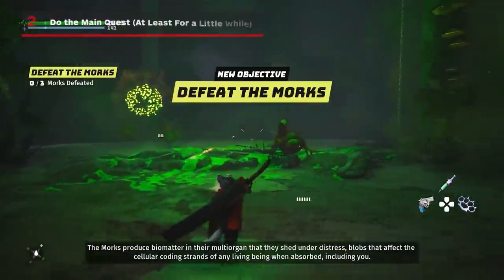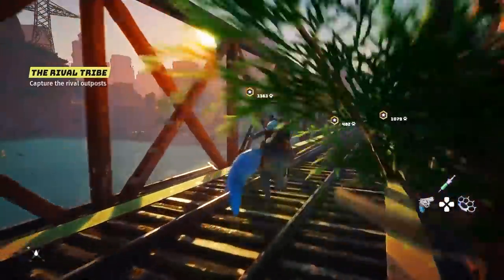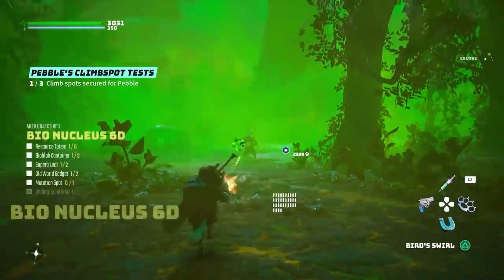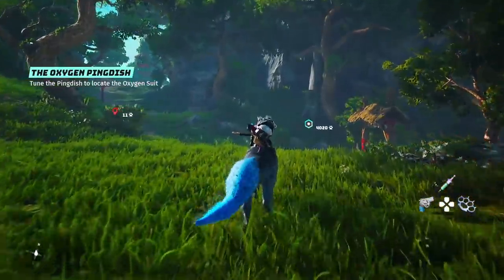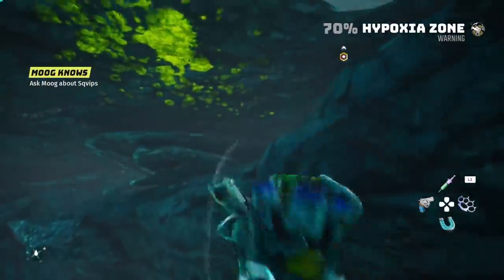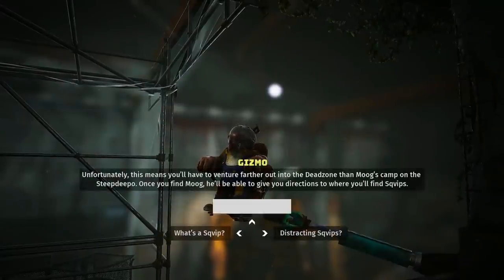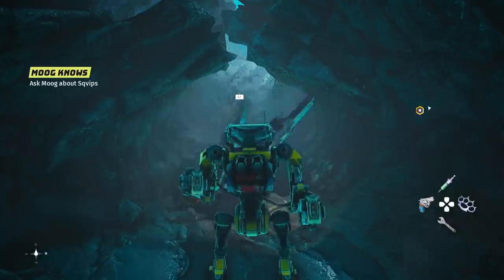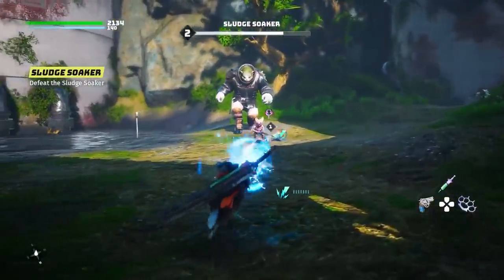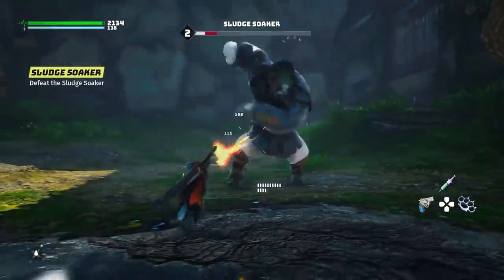Number two: do the main quest, at least for a little while. It takes about an hour or so to complete Biomutant's tutorial section, but once the training wheels are off and you're free to explore, there's definitely a temptation to just head off in any direction. But by following the main quest, you'll get a number of important upgrades early on, plus access to various NPCs that can send you on exceptionally rewarding side quests. You can even unlock your mech pretty quickly. The difficulty curve is also tailored to be much easier when following the main path.